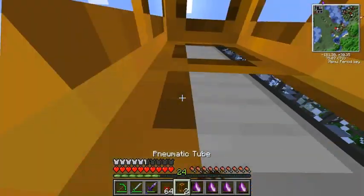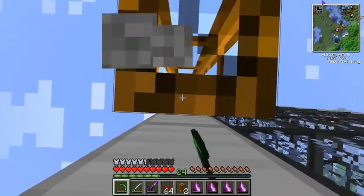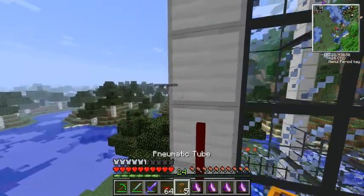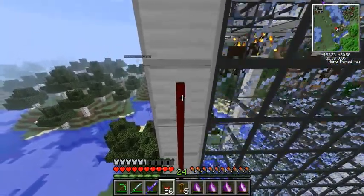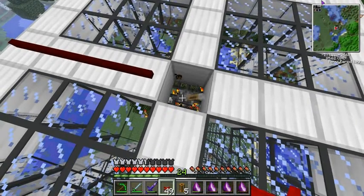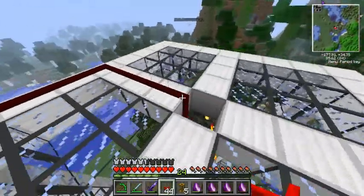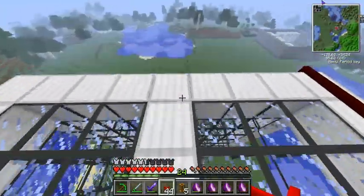We're going to run our red alloy wire straight up here. This is why I was making the red alloy cables earlier. We're simply going to connect this — and eventually along these lines we'll just have spawners all in a line and they should have enough room to spawn. That's part one of the system.